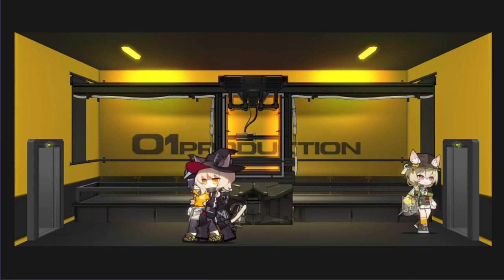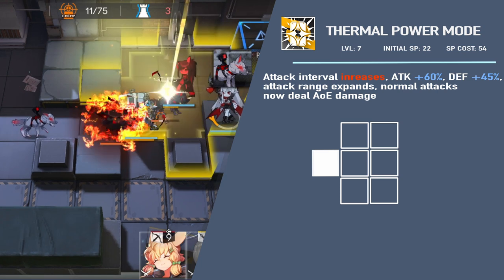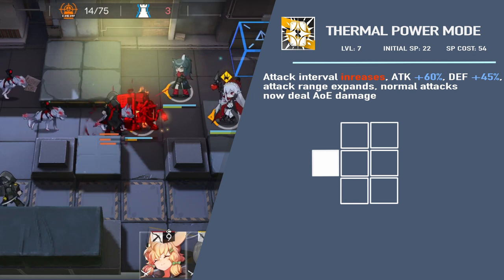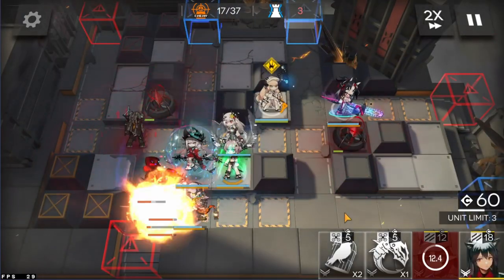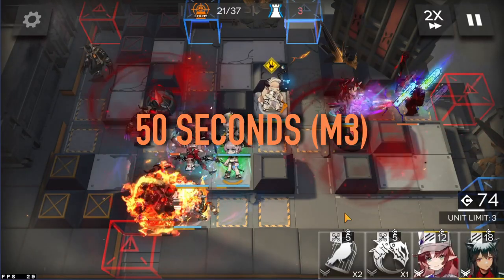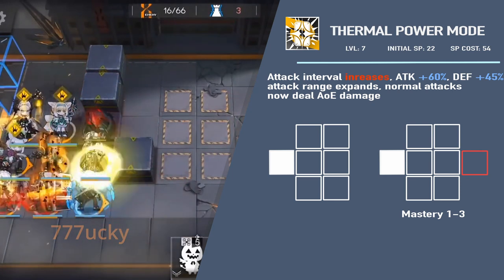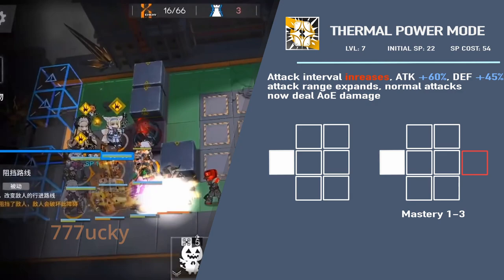Skill 2, Thermal Power Mode, transforms Asbestos into a ground caster by changing her attack into AOE damage. Her attack range also changes into a 3x2 area similar to that of Spread Shooter snipers. This skill increases her attack by 60% and her defense by 45% at Level 7. The damage produced is absolutely ridiculous for a defender and on par with AOE casters. Skill 2 has a duration of 46 seconds at Level 7 and 50 seconds at Mastery 3 — probably the longest skill uptime I've ever seen for a defender. Mastery is highly recommended, as it grants Asbestos an additional tile, extending both her range and AOE damage.